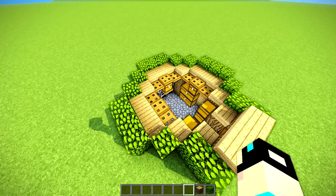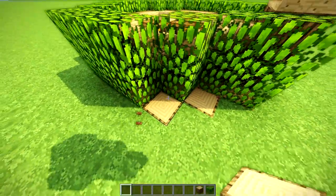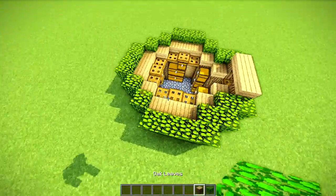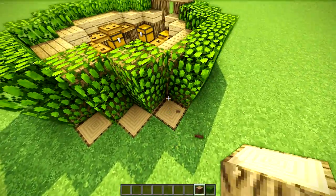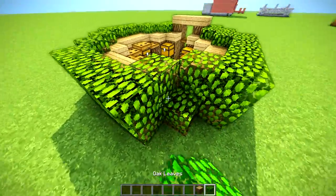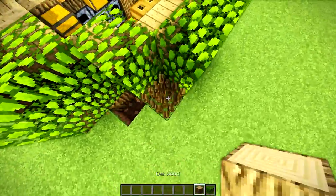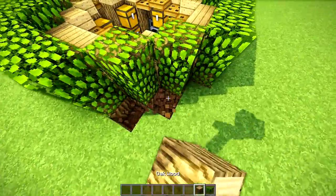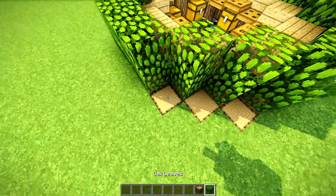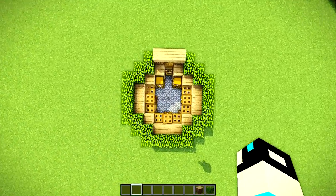Oh, one little side note before I actually leave — I did forget one thing. If you want to put the logs like this on the corner, you can make it look a little bit more connected. Just these two right here and those three, and you basically just connect it — it's nothing hard. If you wanted to make it look like the other one did, I know I sort of forgot that and I apologize. I forget things even though I'm a YouTuber. Humans, right? Anyway, that's how you do that. Thank you guys for watching. Bye.